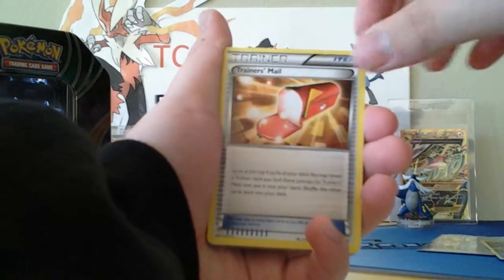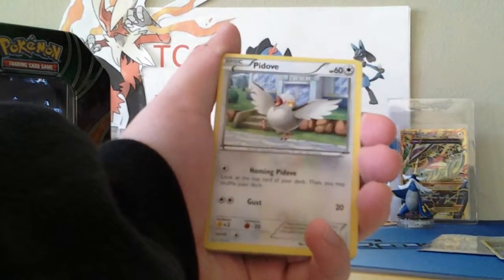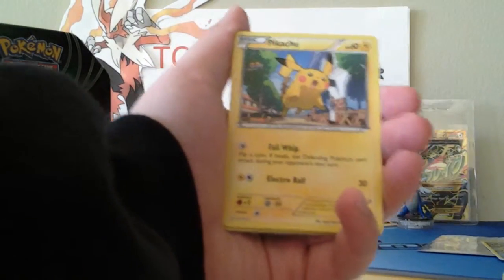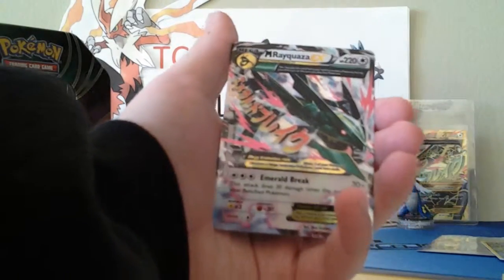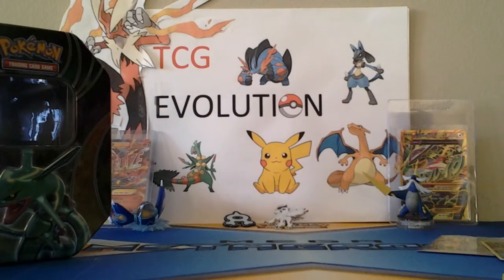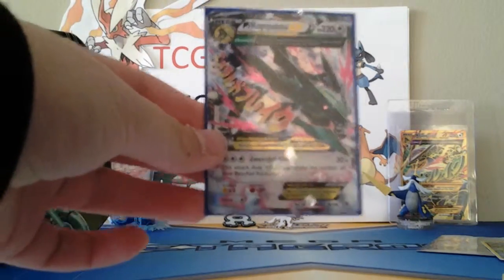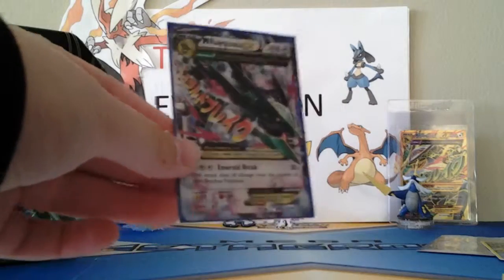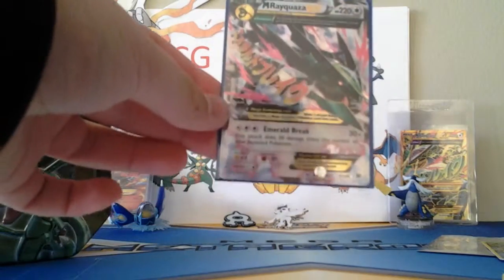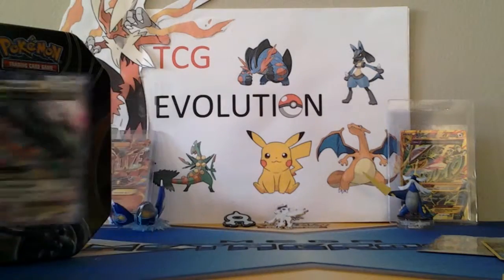We got TrainerMail, Pelipper, Wally, Nincada, Pidove, Dunsparce, Voltorb, Pikachu. Reverse is a Trapinch. No way! Oh my god! Wow, oh wow! That is just perfect! We got Mega Rayquaza EX. That is a beautiful card. We got a great pull here already in Ultra Rare.